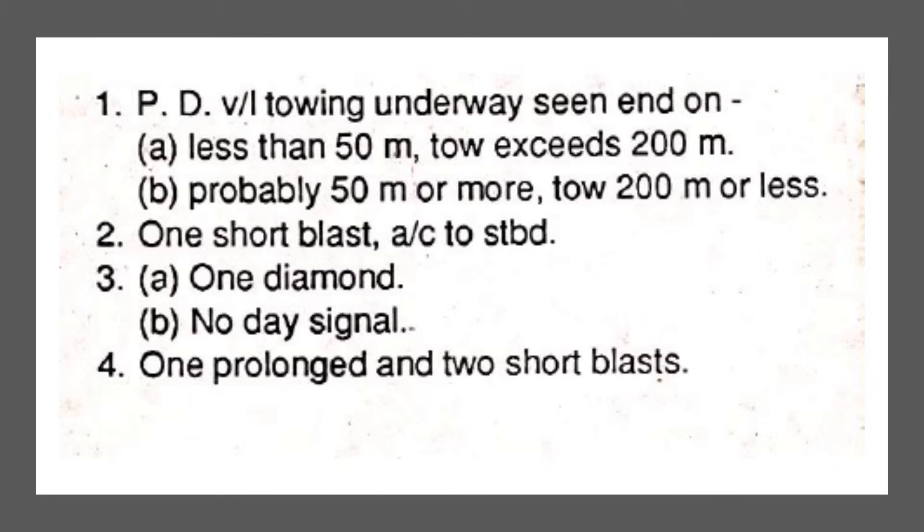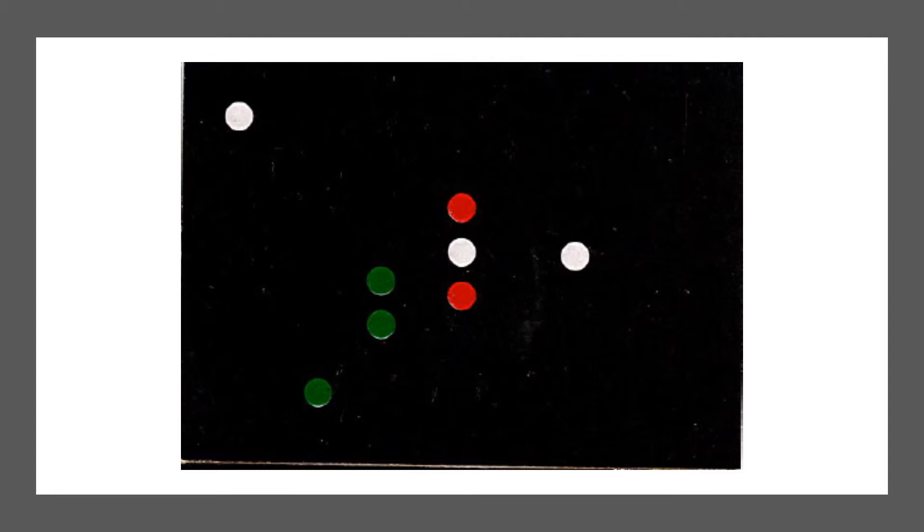The day signal for the first case is one diamond displayed. In the second case, no day signal is displayed. The fog signal for this vessel is one prolonged and two short blasts.